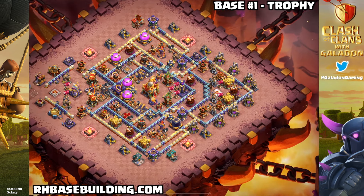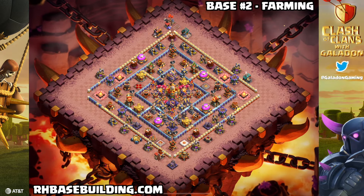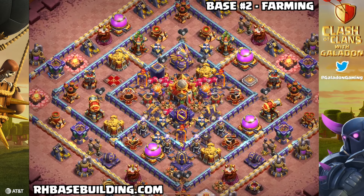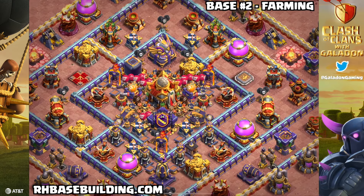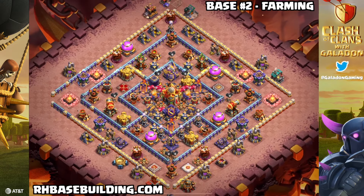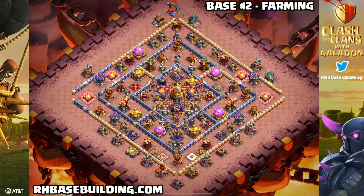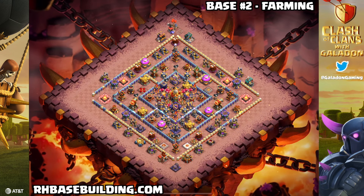These are bases that were custom created just for me, just for this episode, and bases like these are available on rhbasebuilding.com. More advanced, more professionally designed, more highly tested bases that are even more exclusive are available over there, and they normally cost money. It is not a violation of Supercell's terms of service to sell base designs because it is considered a form of coaching.